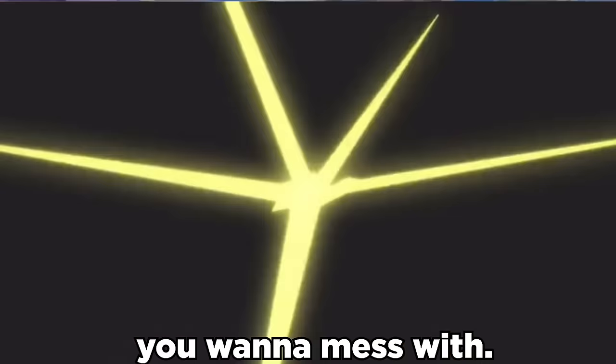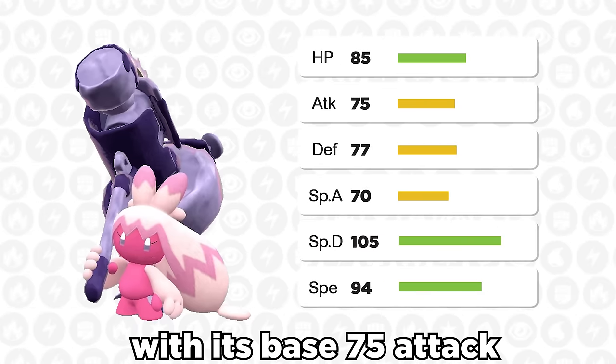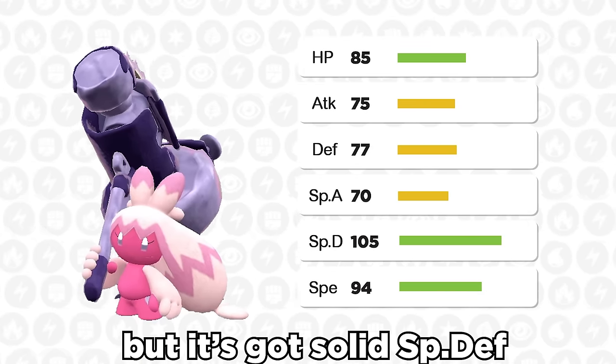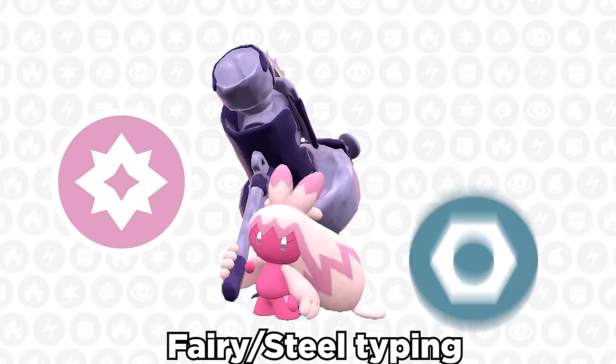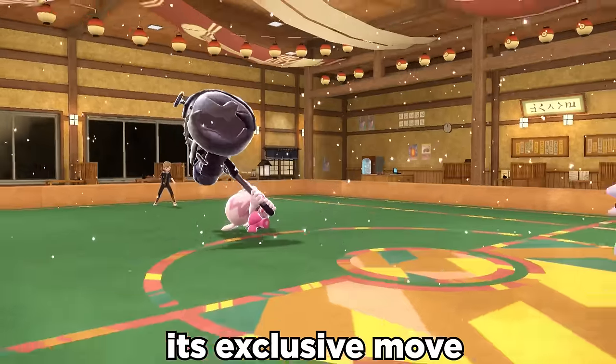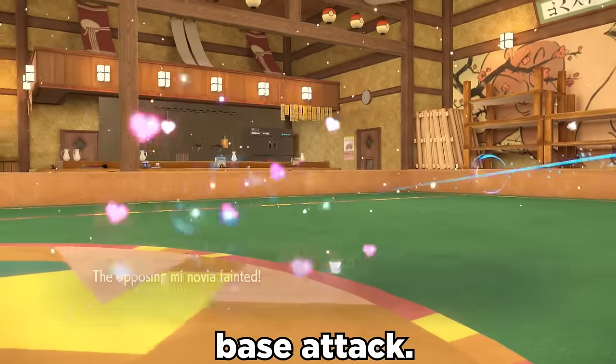Tinkaton is not the type of girl you want to mess with, but when you're looking at it stat-wise, it's incredibly underwhelming with its base 75 attack. It's got solid special defense and decent speed, but not only does its solid Fairy-Steel typing help it out a lot, its exclusive move Gigaton Hammer at 160 power before STAB makes up for that low base attack.